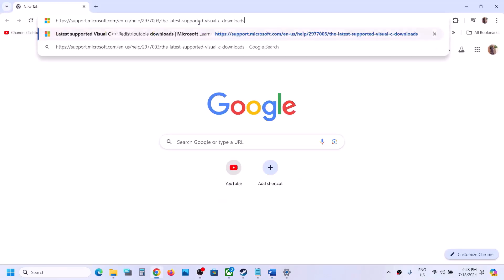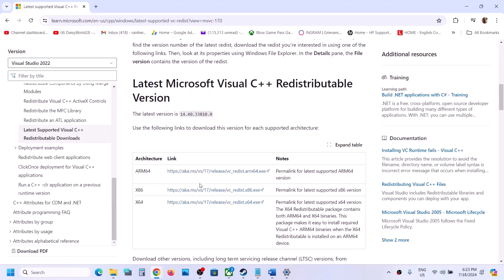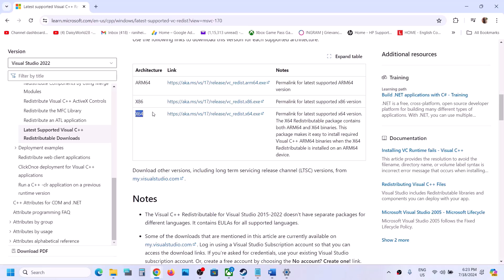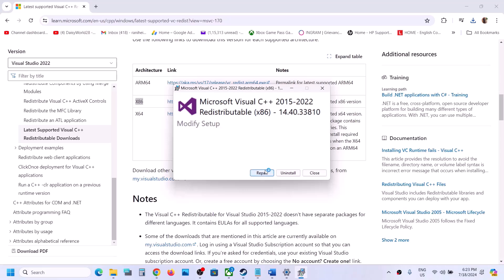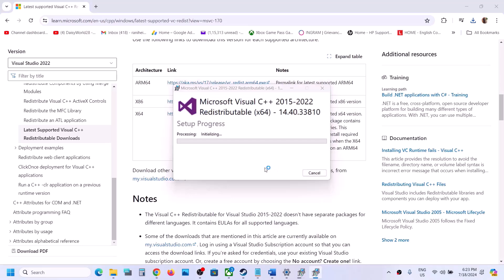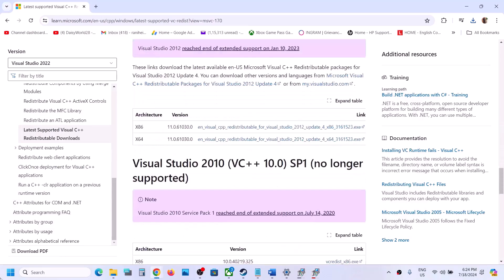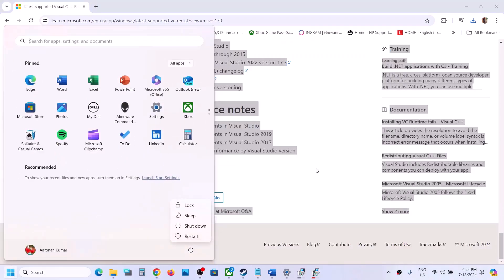The next step is to install the Visual C++ redistributable files. The link is provided in the video description — open it in a browser to go to the Microsoft website. Download Visual Studio 2015, 2017, 2019, and 2022 redistributables for both x86 and x64. Run both EXE files — if you see a Repair option click Repair; if you see Install, click Install. Restart your computer after both installations are complete.